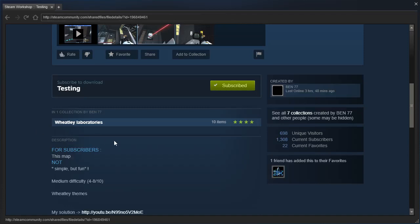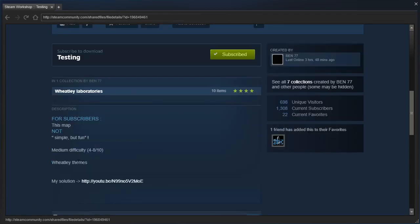I'm assuming this isn't a real map. No, it probably is. For subscribers, this map is not simple but fun. This is like the weirdest looking description I've ever seen. Medium difficulty, 4 to 8 out of 10. Wait, what? Your medium is 4 to 8 out of 10? No sir, medium is 3 out of 10. 3 or 4 out of 10 is medium.